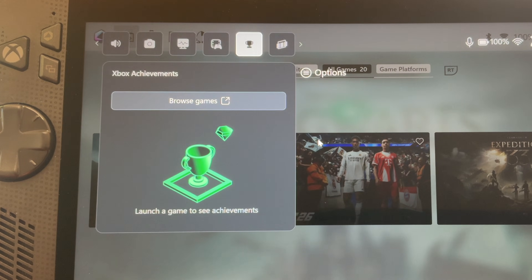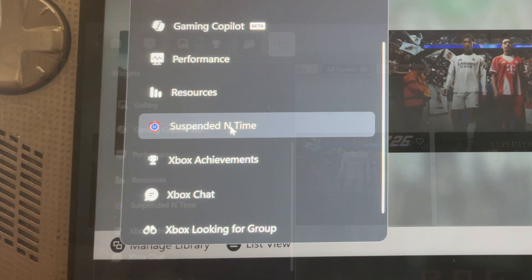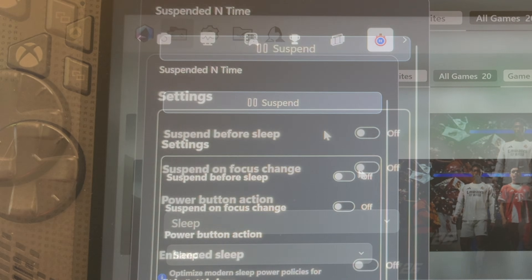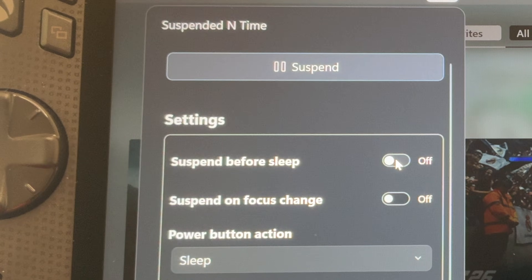When it's finished installing, head back across the tabs to the far end of the widget section and load up the Suspended in Time widget. The first setting is called Suspend Before Sleep. If we want this widget to suspend everything just before we put our Ally to sleep, toggle this to on. I think that's neat, so I'm going to turn this on.